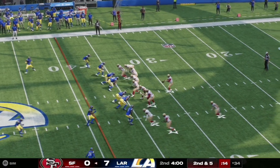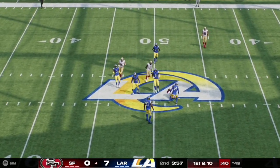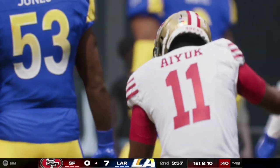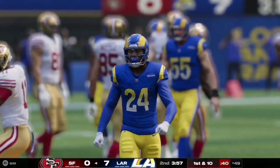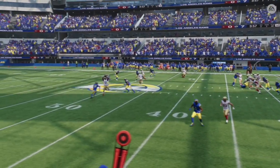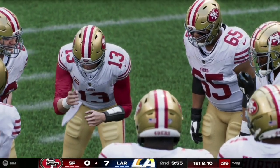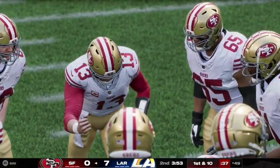Here on second and five, the Niners have a man in motion and Purdy fires it down the middle of the field, completing it to number 11 Brandon Aiyuk, who takes it near midfield down to the 49 yard line. Purdy felt the pressure and had to get rid of the ball quickly. Aiyuk does a great job to high-point the ball and come up with that reception.